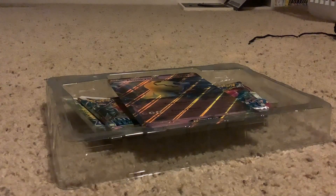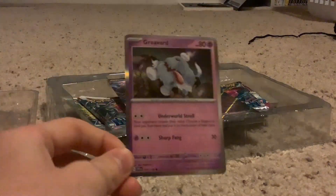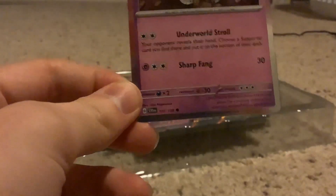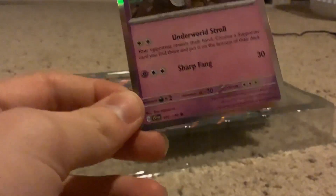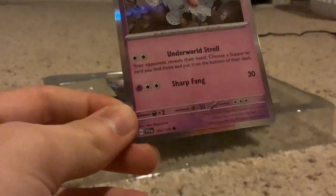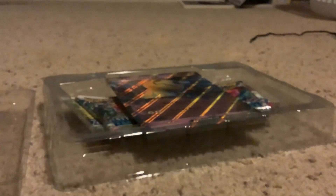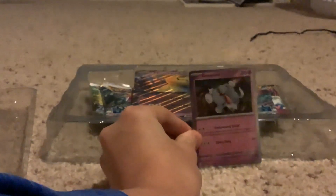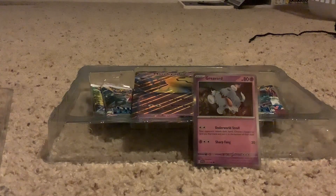So this box comes with the following: a Brevard holo promo. This is just a Scarlet Violet base set card, similar to the starters from the Paldea collections — like Quaxley and Sprigatito in the Fuecoco box, and Sprigatito and Fuecoco in the Quaxley box. My cat is asking to get into my room. Anyway, this is just a holo version of a regular common from Scarlet Violet base set. Still kinda cool, still gonna sleeve it — just for funsies.